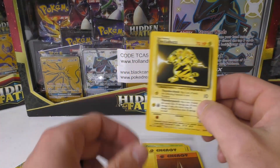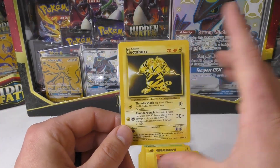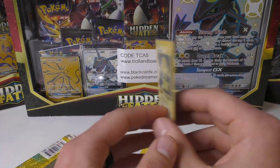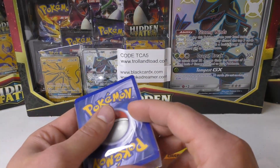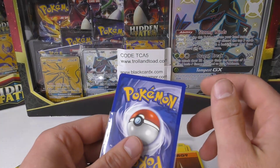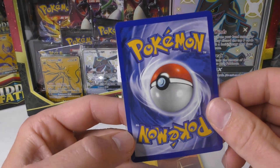Oh, we got the Electabuzz! Didn't pull a holo on this one. There was like a little dot - I was like, is that an ink dot? But you know, there's six regular Pokemon for the rares and then there's ten trainer rares, so if you pull a non-holo most of the time - not always - five out of eight times it's gonna be a trainer.